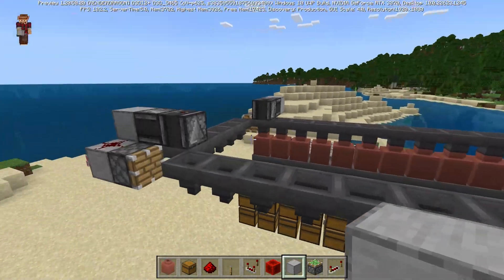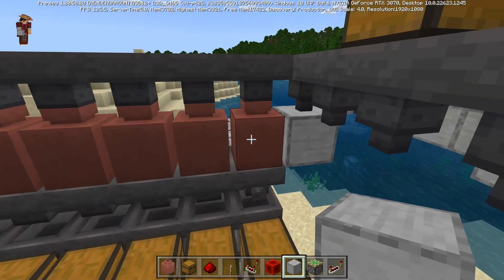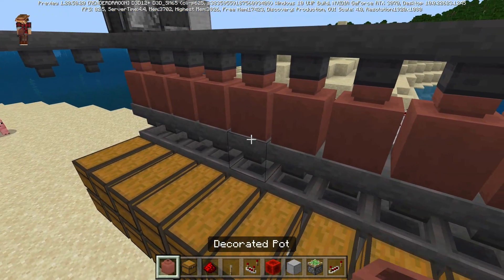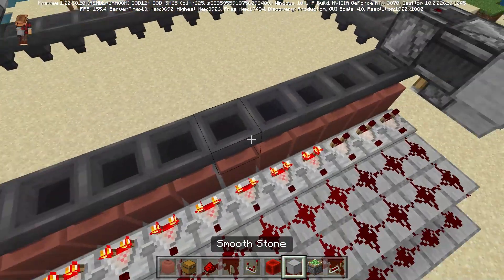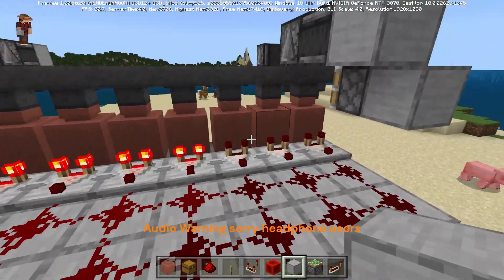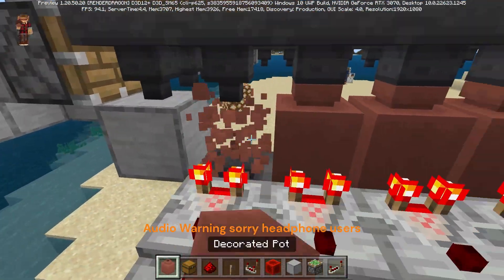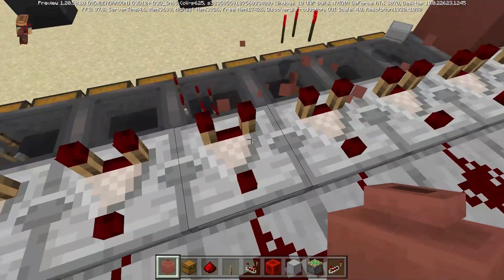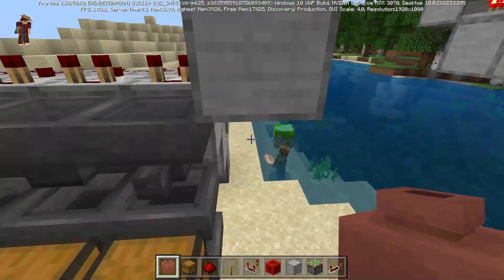We have a piston chain of hoppers going around, and as they come under this chest they pick up items, and then as they go over these decorated pots, it'll drop off items if it can fit them in there. The cool thing about this is you don't have to set up your item filters beforehand — you can just have them all empty, and as it goes around, whatever items it picks up it will put into the item. The first item that goes into a decorated pot will set the filter.